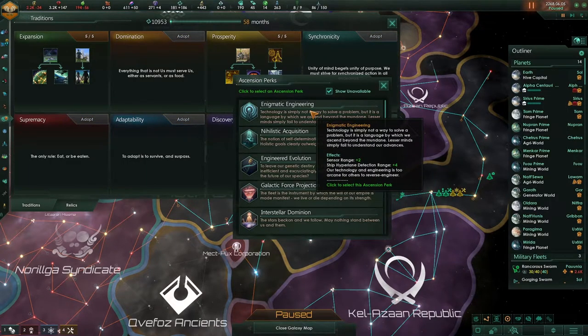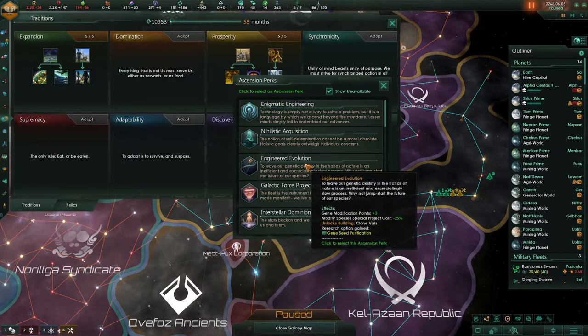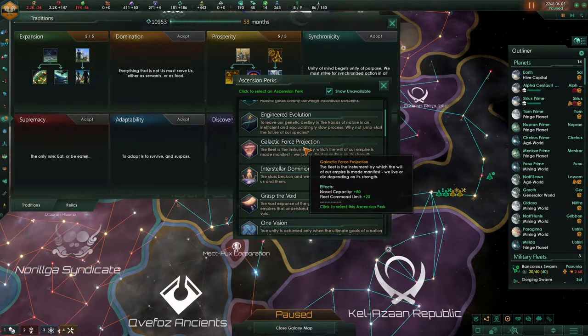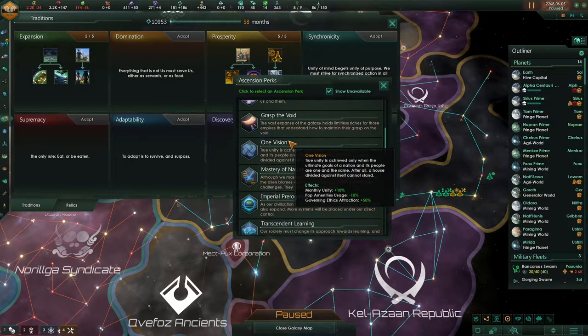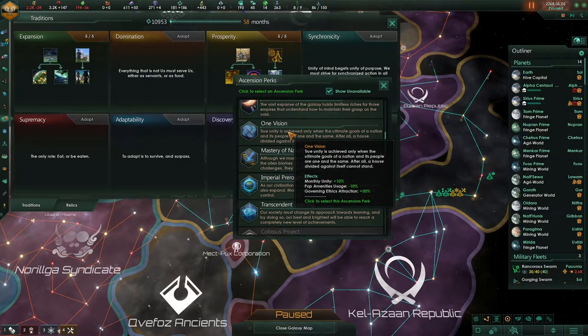I'm actually considering building the energy grid — 15% more. And 15% more on this is not so much, but we will fully build this out and then it's going to be gorgeous. What is going to be the next research? Sensor range — no. Gene modification — oh, that would be very nice. We could get rid of those negatives. Naval capacity is also very nice, but we're not there yet.